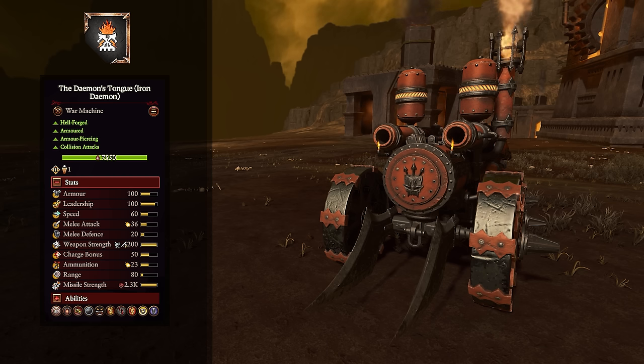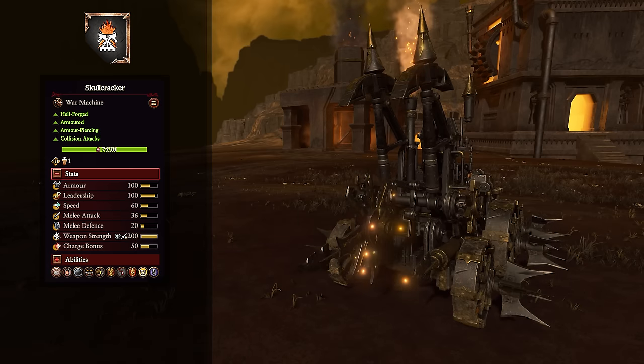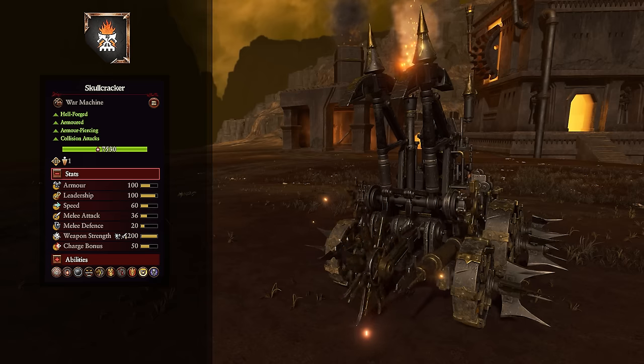The regiment of renown version, the Demon's Tongue, is the same in melee but replaces the ranged attack with a flamethrower — much shorter range but a much more powerful attack, good for melting just about anything. Overall the same as the normal Iron Demon but more close-quarters focused.